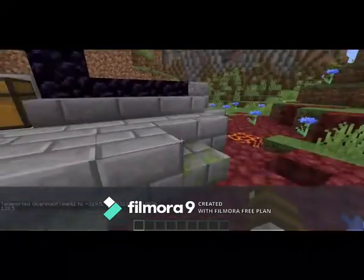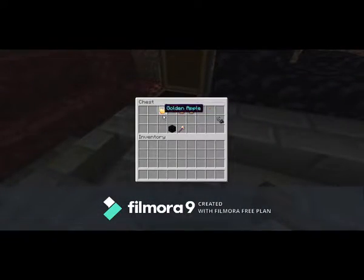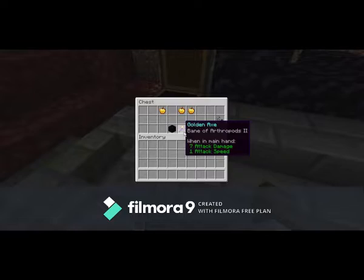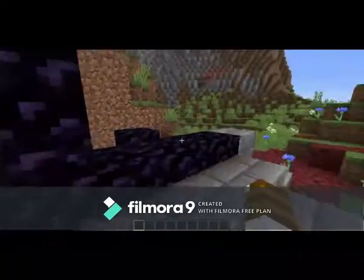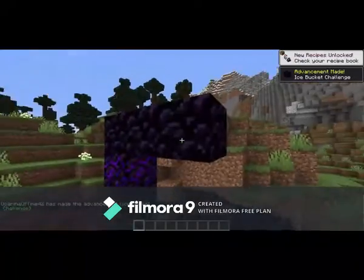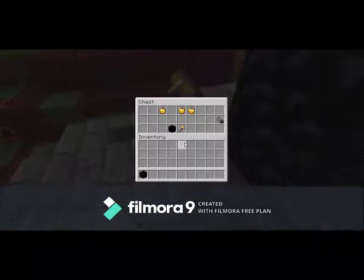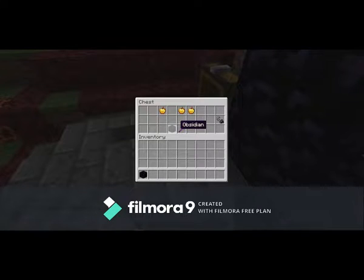This is an incredibly beautiful structure here. And look — some obsidian, three golden apples. I have a feeling this might be a little bit broken. Flint and steel, Bane of Arthropods, golden axe. So let's go ahead and complete the nether portal here. There we go.